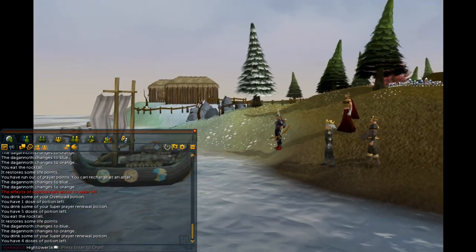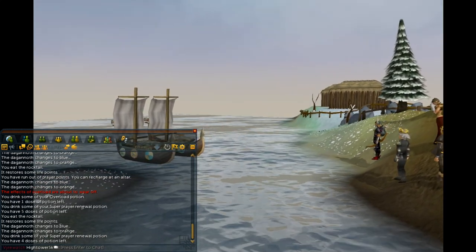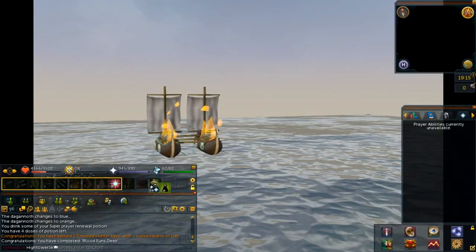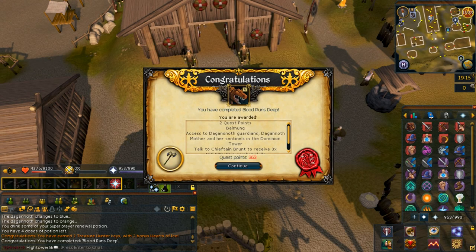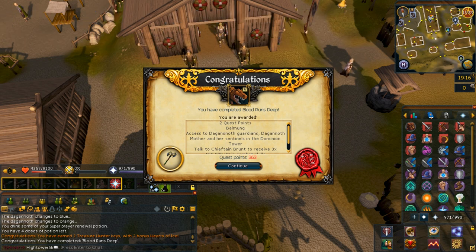Congratulations, you've completed Blood Runs Deep! You're awarded two quest points, the Balmung (which I highly recommend keeping as you'll need it for future quests), and access to Dagonoth Guardians, Dagonoth Mother and her Sentinels in the Dominion Tower. Speak to Brunt the Chieftain to receive three lots of 150,000 XP in combat skills, along with two Treasure Hunter keys. Thanks very much for watching this quest guide — please leave a like, rate, and subscribe if you're new, and check out my other quest playlists.